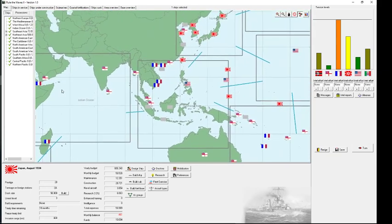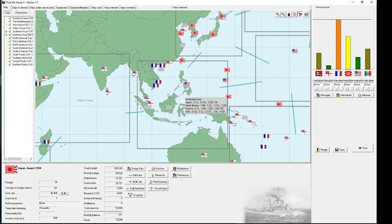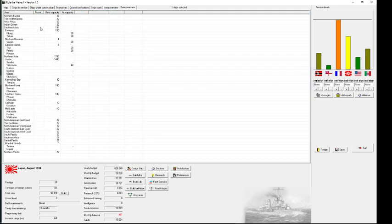In the first war I wasn't able to send short-range ships to Southeast Asia anymore, but I have expanded my bases so it might be different now. I'll just assume it stayed the same and send all the short-range ships I want to use there right now to make sure they are in position when the war begins.